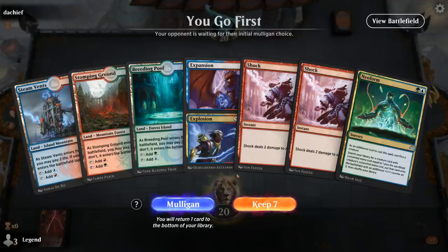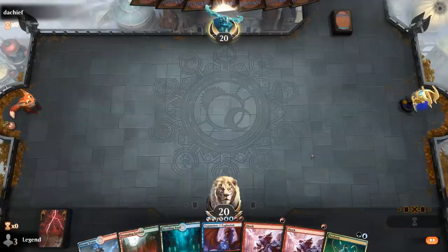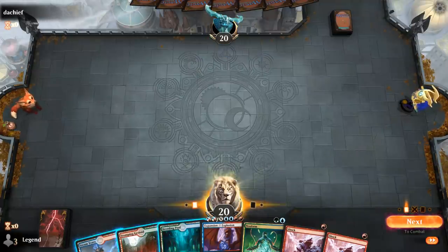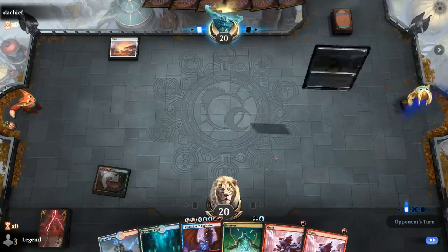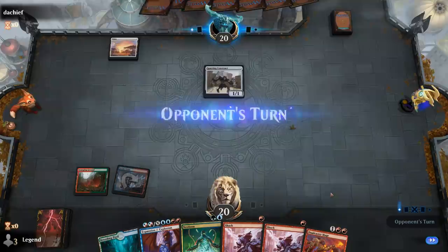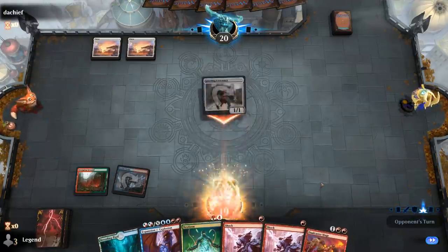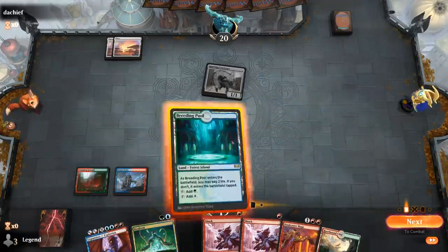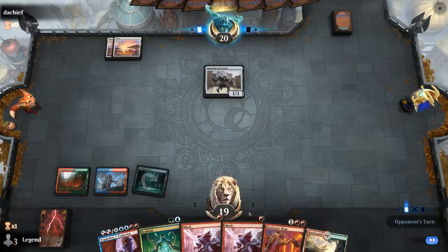We're on the play — this hand looks good. We just need a two-mana creature, and Neoform plus Expansion will work, or we can draw Stormcaller. We've also got double Shock for interaction. Turn one Plains and Sparring Construct — this is the Tempered Steel aggro deck. Shock is a nice answer to Steel Overseer. I'll take the one damage.